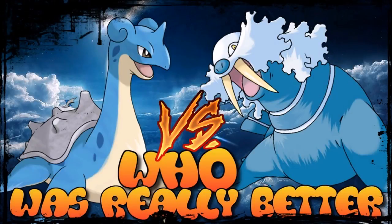Welcome back to another episode of 'Who Was Really Better?' This time we're looking at the bulkiest Water/Ice combination Pokemon - Lapras versus Walrein. This typing is actually really rare and not used very often. The only other Pokemon with this typing are Glaceon and Dewgong, and while Dewgong and Walrein might be considered more similar to each other, there is a very distinct distinction between Lapras and Walrein, making them very good to compare since they have a lot in common as well as a few differences.